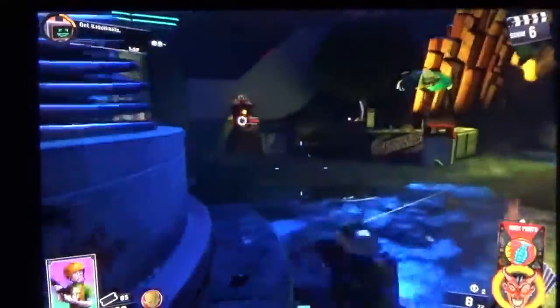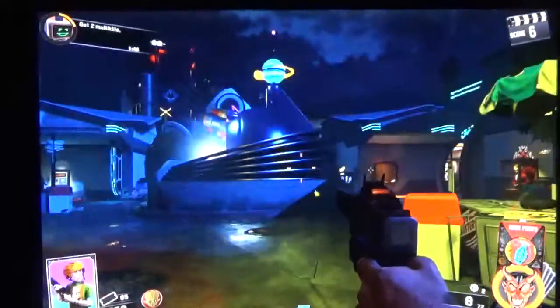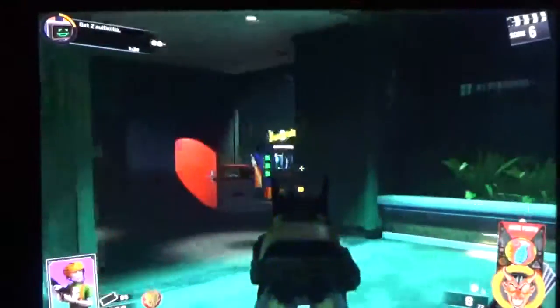Right after you spawn, go open this door for a thousand. By the way, if you're playing with four players it costs four thousand, three players it's three thousand, two players two thousand, and solo one thousand. Open this thousand-dollar door, make your way up here, and there'll be a door for 1250 — I'm pretty confident it's 1250. Open that door and keep going, and you'll see the power switch.